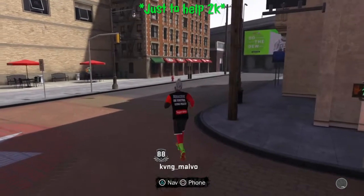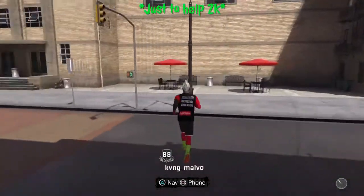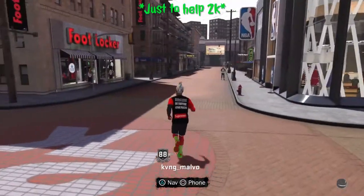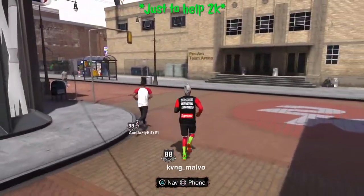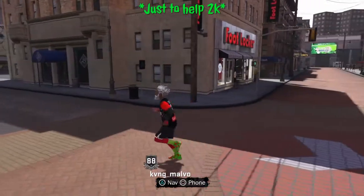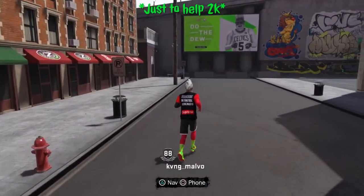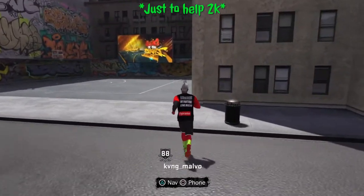What's up guys, it's your boy back at it with another YouTube video. This is how to get any shoe on 2K18 for free — well, not any shoe, but your shoe. Whoever you sign to, you get any shoe. If you sign for Jordan you get all the Jordans for free; sign for Nike you can get the Kyrie Irvings and LeBron James for free.